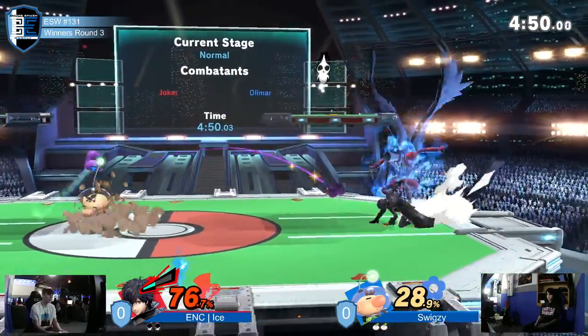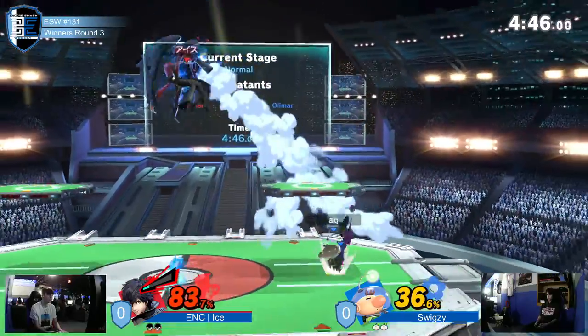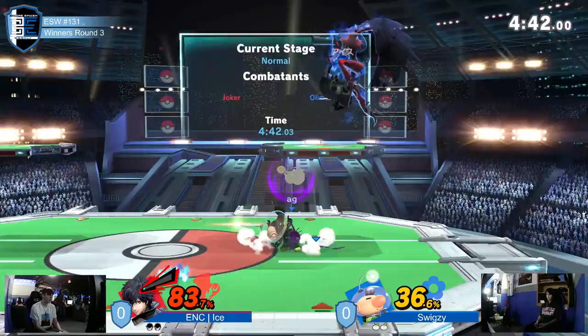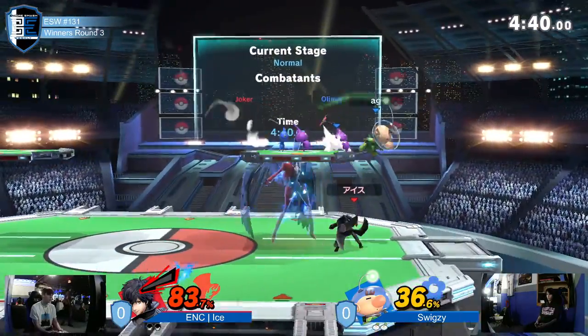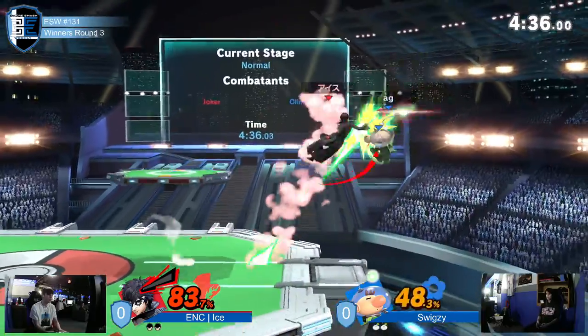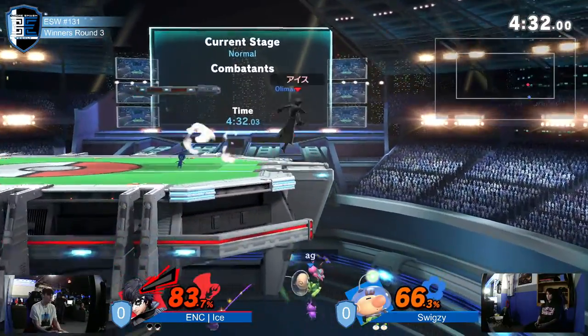It is actually really hard for Joker to get out of this against that character. He's so small and he can throw these Pikmin really fast. I don't understand why they made Olimar's end lag on throwing Pikmin non-existent — he can just pick up a Pikmin. He used the armor from the whistle to fall through there and try to grab ledge.